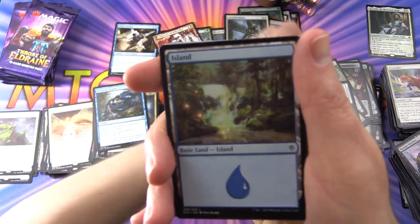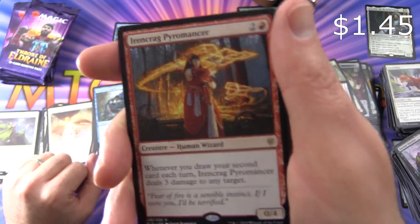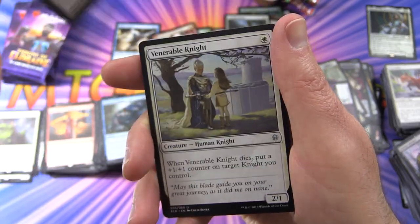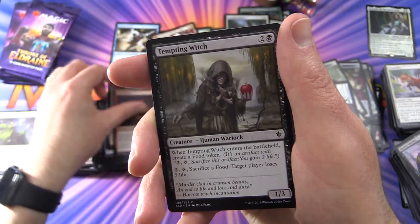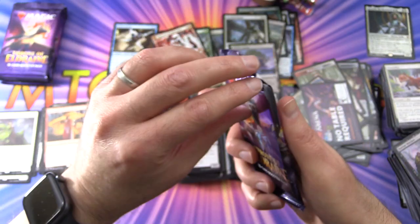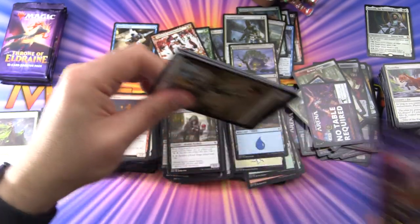We've got an MTG Arena card, Island, and an Ironcrag Pyromancer, Creature Human Wizard — very nice. Bog Naughty Fairy, Venerable Knight, Mad Ratter, and a Tempting Witch. Do not be tempted — it is a poisoned apple. And why does she have all these creepy little hands coming out of her cloak? Seems a little suspicious, don't you think?